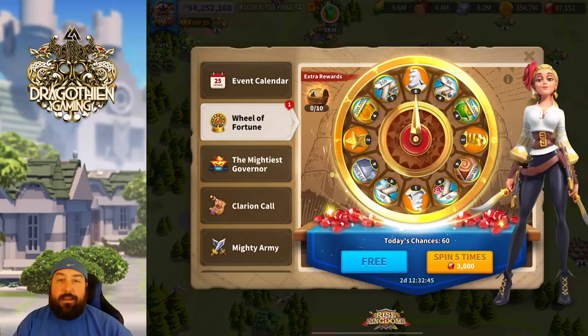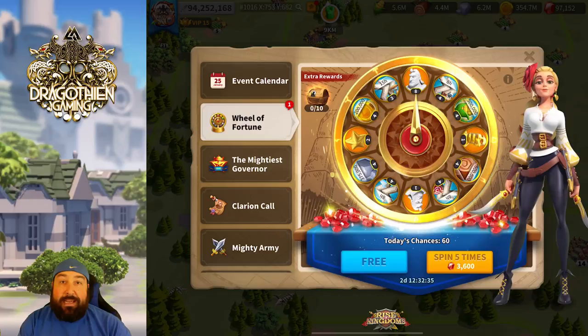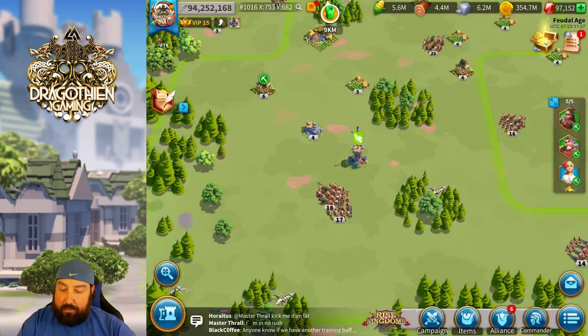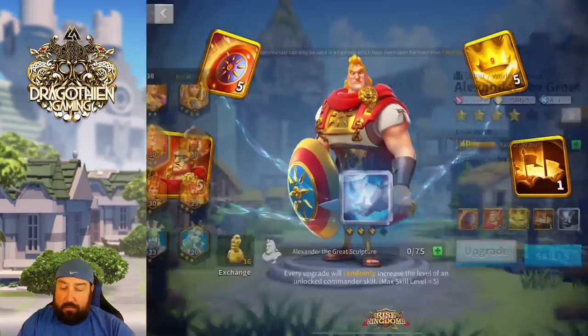Alex Wheel is back and in the previous videos you saw that I've gotten Alex to 5551, which means we need 275s and 280 skill point uses. So that's 275s is 150 plus 160, making 310 sculptures that we need to max this guy out.